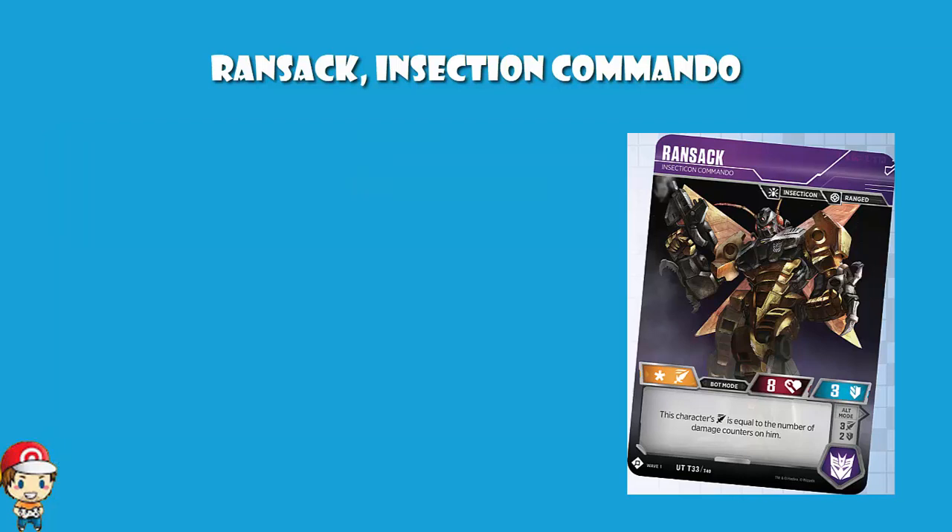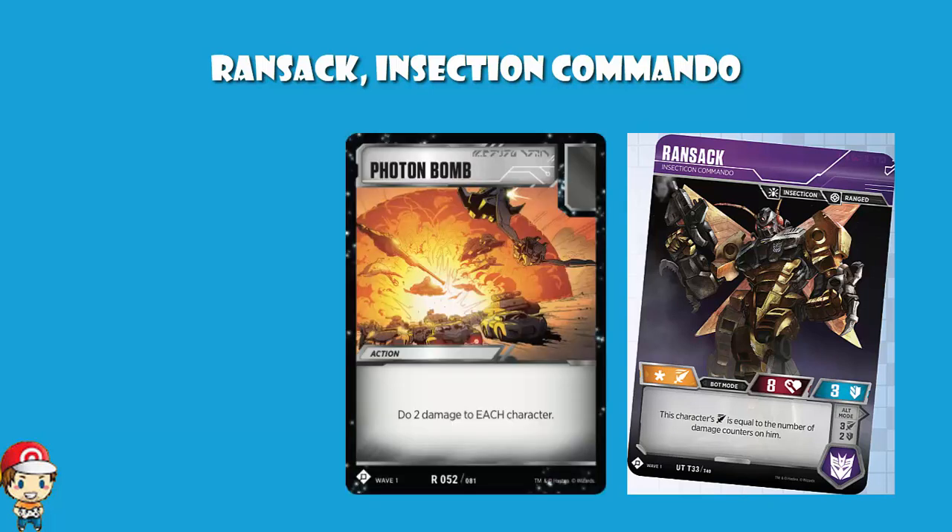We do have a couple of options for getting the damage on. If we have a look at action cards, we've got Photon Bomb. Photon Bomb is an action card that indiscriminately does two damage to each character — two to all of yours, two to all of your opponents. So you can use this to put two damage counters on Ransack, and then you're doing two damage. You also get to do two damage to all your opponents, which is great, though you also do two to all of yours.